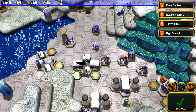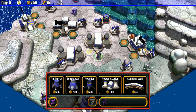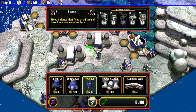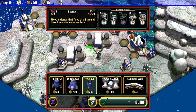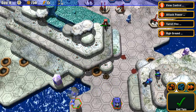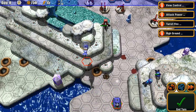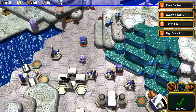What is that turret? Let's check — it's a Pounder. 'Fires defensive shots at all ground-based enemies once.' Okay, so it does not attack air. I can bring in my helicopter to take care of that.